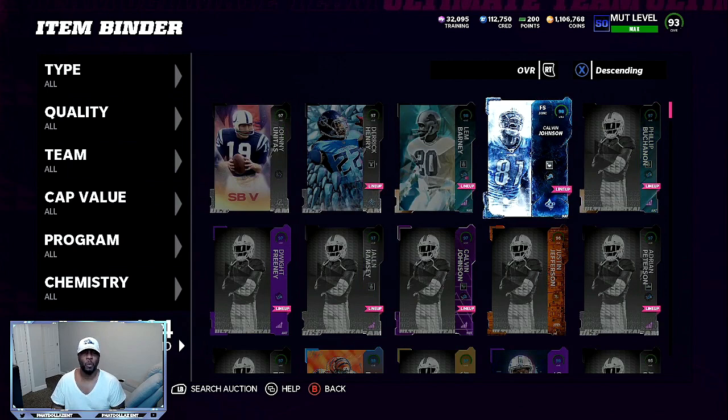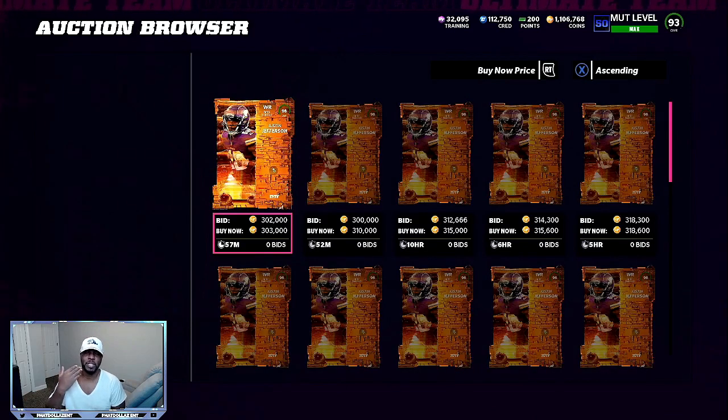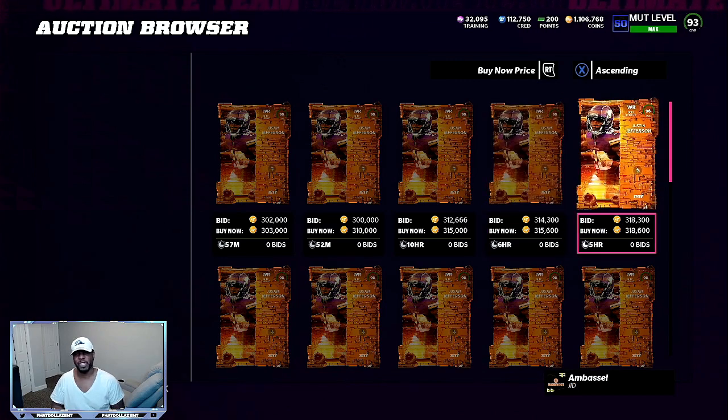As you can see, we have this 96 overall Justin Jefferson right here that I'm going to quick sell for training. He's at 303,000. He just dropped about two hours ago to 292,000 to 293,000. Now he's getting closer back up to what I was able to sell the other two for — 315,000 to 318,000 — plus you still have his power-up, which is another 25,000 to 28,000 coins.